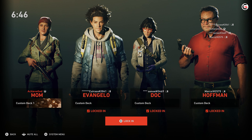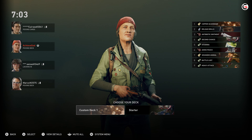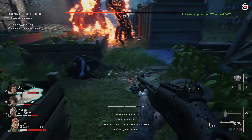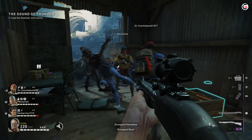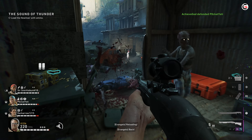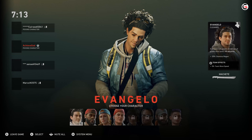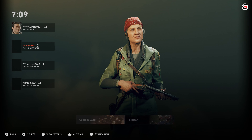Each of these characters possess different bonuses for their team, so team composition is essential. For example, Mom can instantly revive a downed teammate once per level, has an extra inventory slot for support items, and also grants an extra life for the entire team. Meanwhile, Hoffman has a chance to receive ammo when he kills Ridden, has an extra inventory slot for an offensive item, and grants 10% ammo capacity to the entire team. It's also worth noting that you can only play as Walker, Holly, Mom, and Evangelo at the beginning.